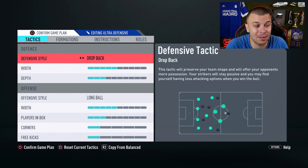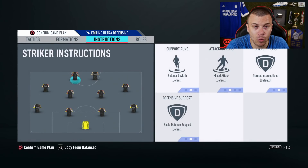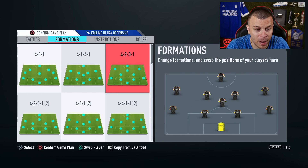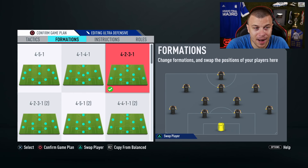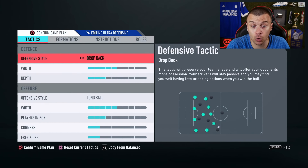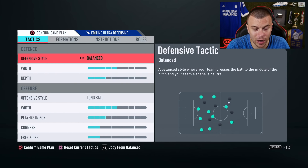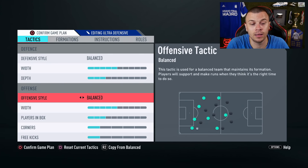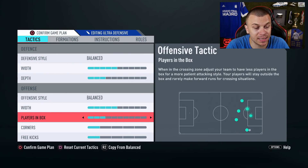The first game plan for the 4-2-3-1 narrow is gonna be balanced with 5 bars depth and 3 bars width. I honestly don't advise you to use more than 3 bars after the latest patch — defending is hard, don't use more than 3 bars depth. For offensive style, we're gonna use balanced with 5 bars players in box.